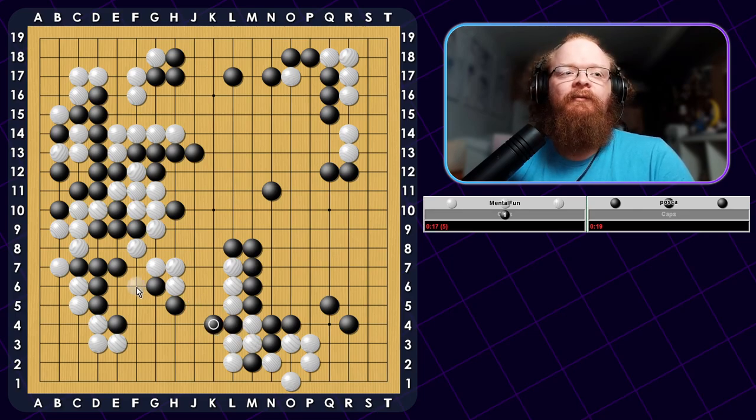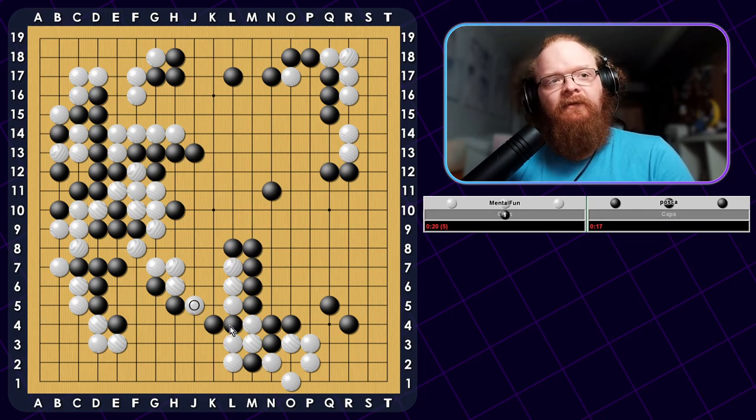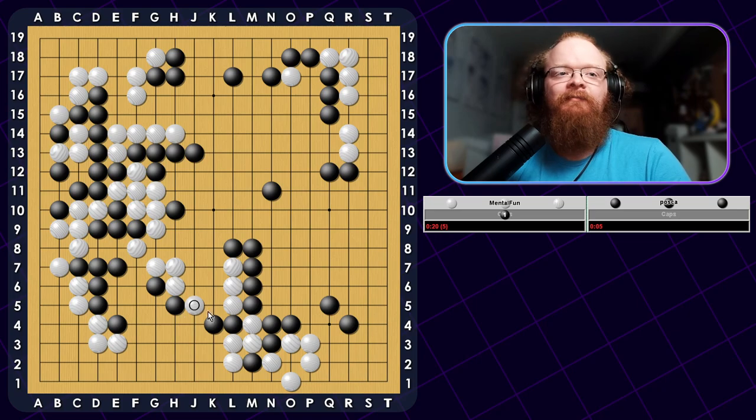If we want to keep it very simple, I can at the very least cut here. If he connects, I can cut here. If he Atari's me, I just capture. I think I want to play this side first — he has the double Atari here. The other side looks like it might be Ko, but there's also a shortage of liberties. So let's just play a simpler variation. They sort of just fell apart here when it came to reading.